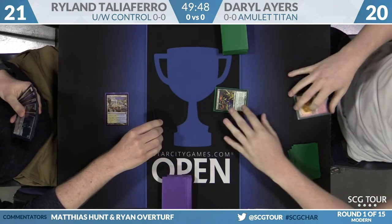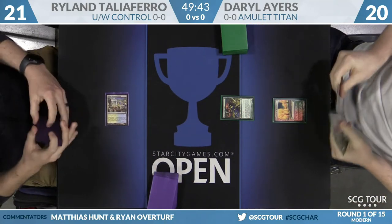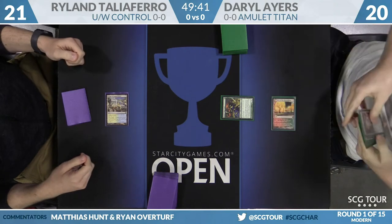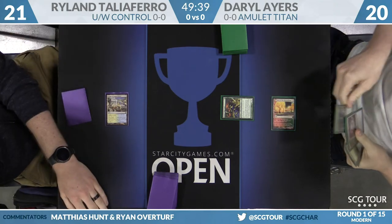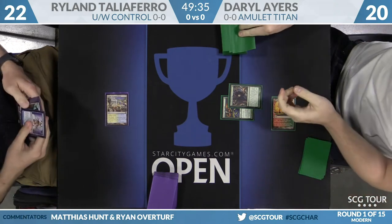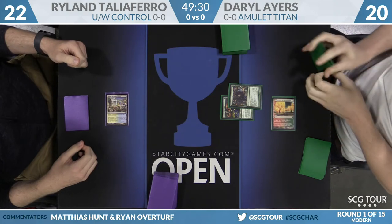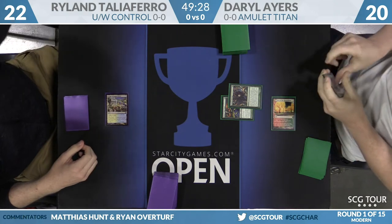Saviors of Kamigawa all-star right there. Without Summerbloom, the deck's had to resort to slower advantage on extra land drops. They have four copies of Explore and four Sakura Tribe Scouts in Ayers' list today. With the Tribe Scout, you really check your opponent for an early removal spell. Blue-White Control — the only thing they could possibly have is a Path. It's really good in this kind of matchup.